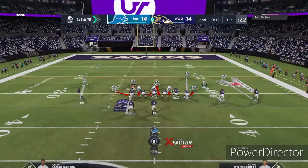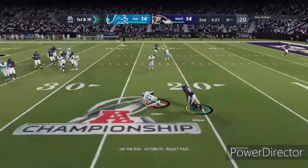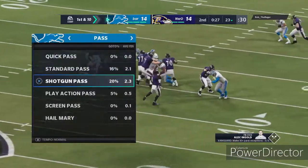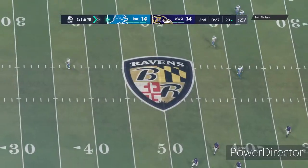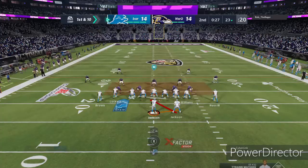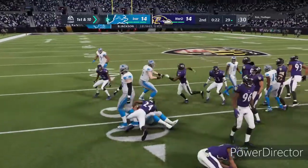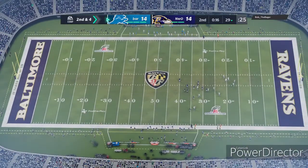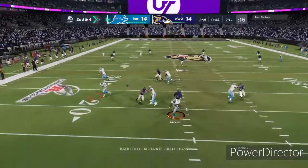First and ten just outside the 30. From the gun, it's Jackson. Thank you — that's Deion Sanders, baby! Let's go. He's got no dots, guys, I'm telling you. Nothing at all. I told you — when he's on offense and he has to pass, he's got no dots, nothing.